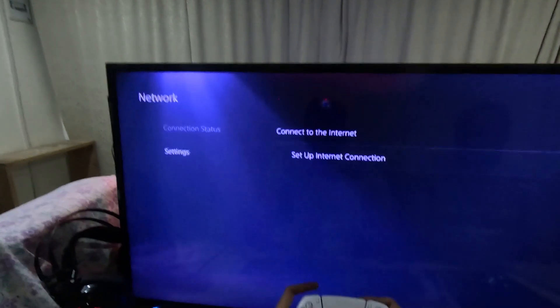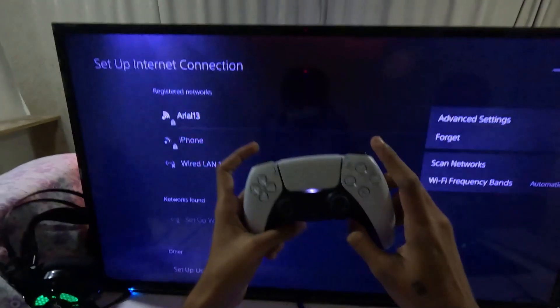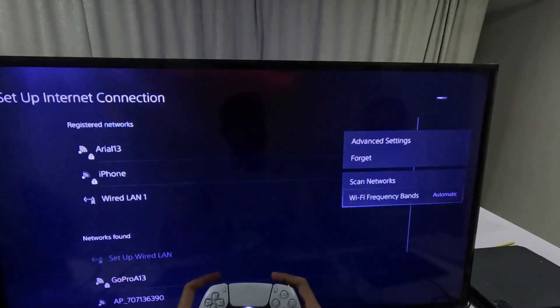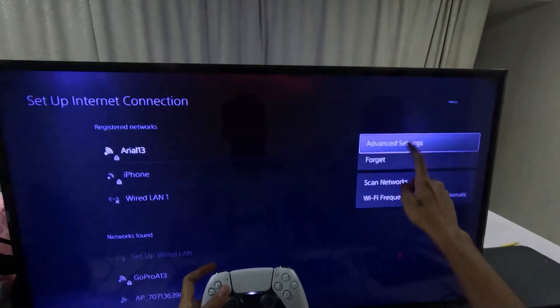Go to Network, select Settings, and on the right side choose Set Up Internet Connection. Then press the Options button on your controller, select your connection, then select Frequency and choose Automatic.